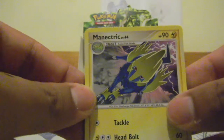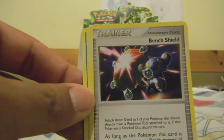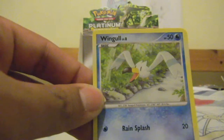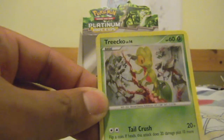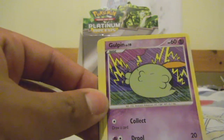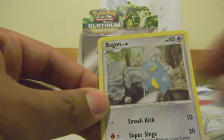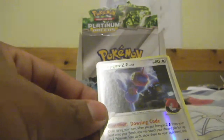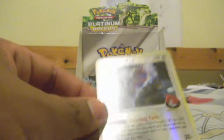So we start off with a Munchlax, a Bonsly, a Medicham Sandy Cloth, a Wingull, a Tropius, a Gulpin, a Bagon, a Bannery — nice Porygon-Z Reverse Rare, which is pretty cool. And the Rare is a Spiritomb, nice.